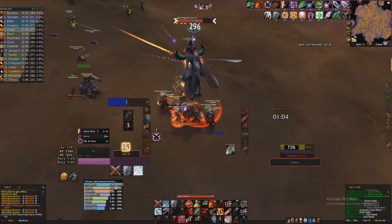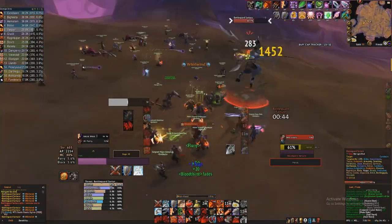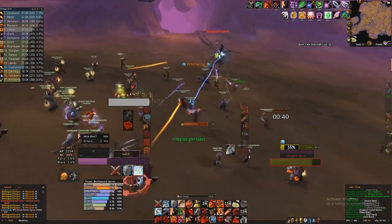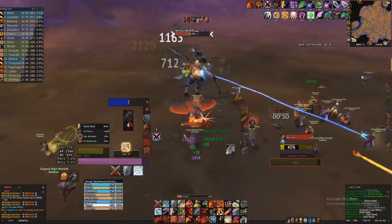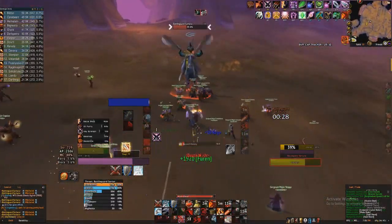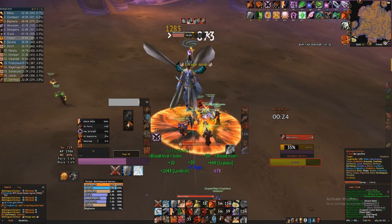I get out of the way, get healed, and I know I'm getting healed so I Intercept right back in. Regular rotation: Bloodthirst, Whirlwind, Heroic Strike queue, Bloodthirst, as many Heroic Strikes as possible. The Whirlwind goes out, we get out a little bit. She comes back towards us — we let the Whirlwind phase go out and then get back in and start our rotation immediately.